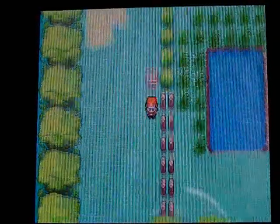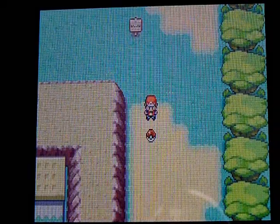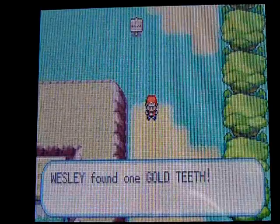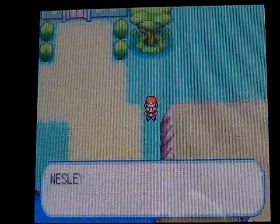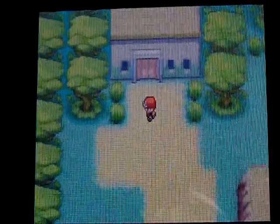The secret house is still ahead — actually, it's just down here. Here's an item you have to get: this is the gold teeth for the Safari Zone Warden. That's his teeth. And there's TM32 Double Team. And here's the secret house.